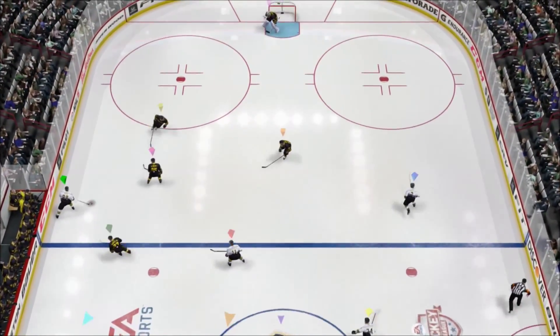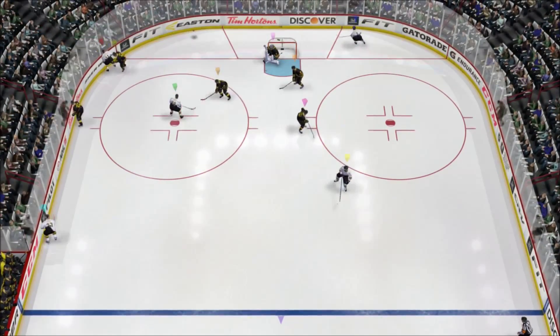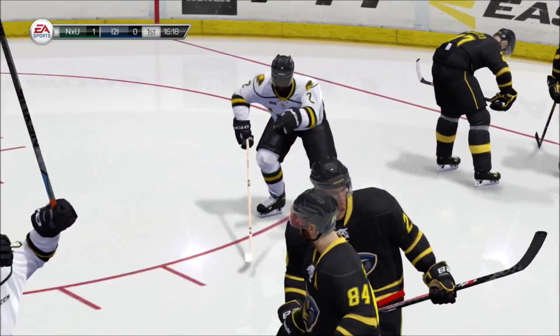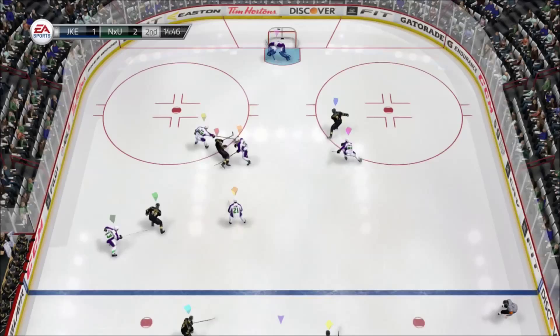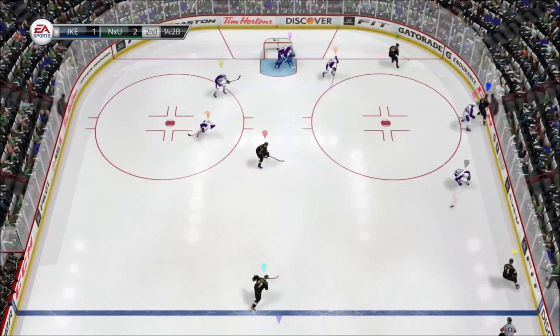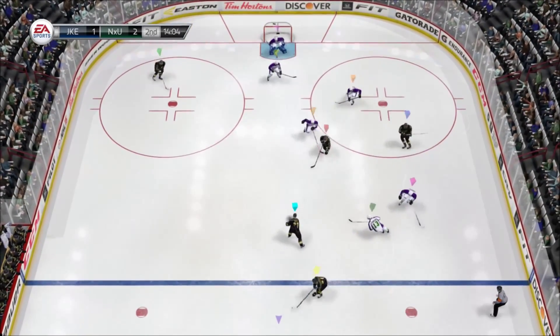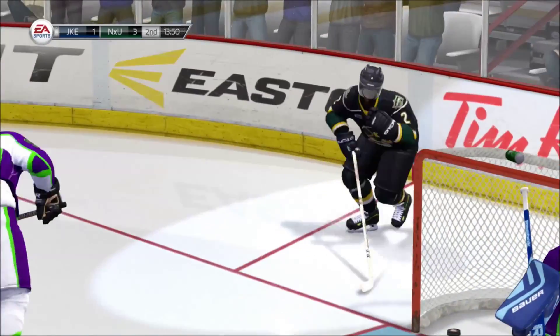Hello everyone, JustinToGaming here and welcome to episode 2 of How to Win in EASHL. The first episode showed us how to use the space on the outside and behind the net for scoring opportunities. This episode will show us how to use cutting plays to take advantage of small gaps left by the defense for quality scoring chances. Just like last episode, I'll start with offensive tips, followed by defense, and end with goaltending. Feel free to share these tips with your friends or club, and let's get started.